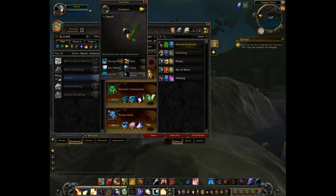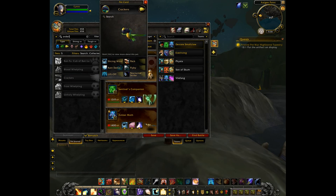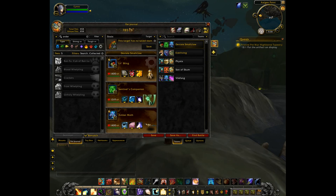And Crackers, of course — I showed you the other day — is the rogue pet. So it really looks like before the end of Legion, every class is going to have their own pet, which is pretty cool.